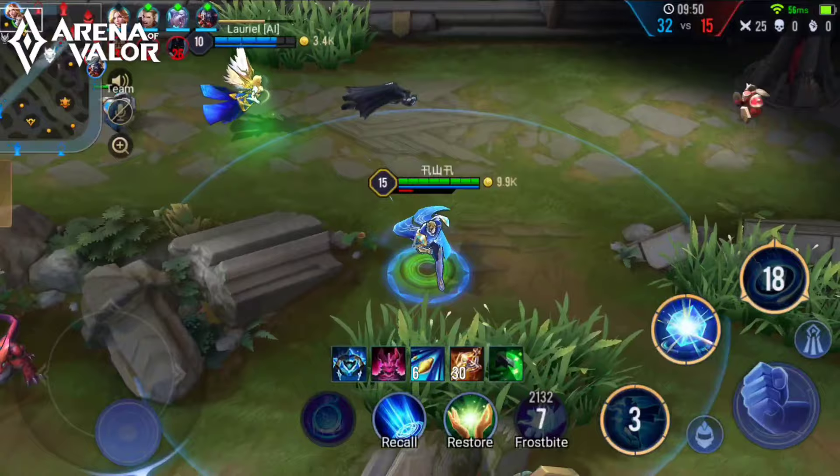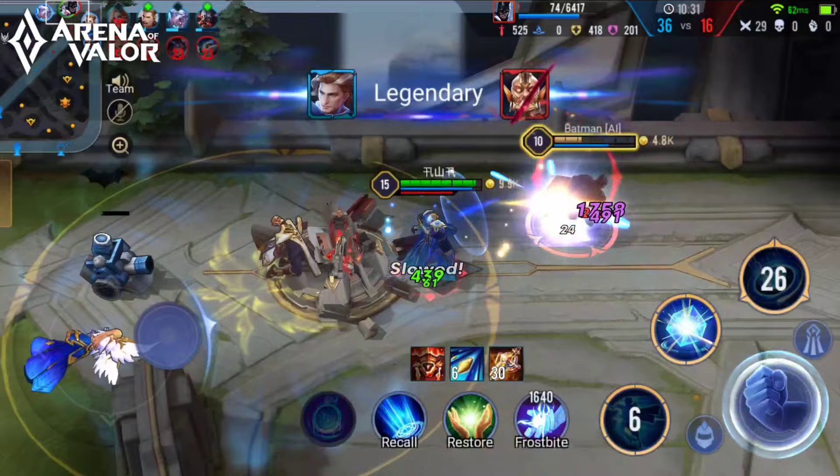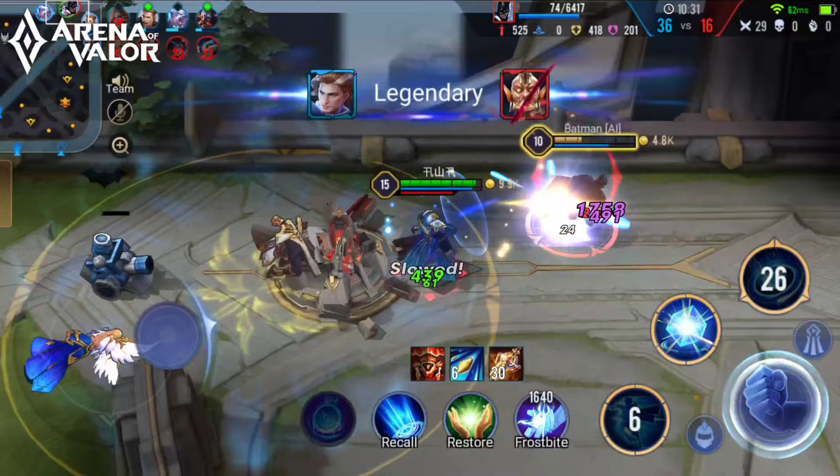Darcy's most basic combo is using his ultimate to catch enemies and chaining it with Dimensional Cube — you'll have already dealt massive damage. If you want, you can then chain it with your first ability to slow the enemy down when they have low HP.